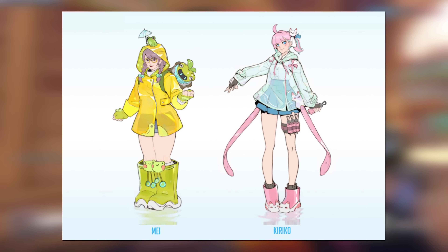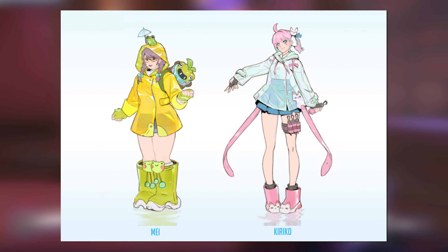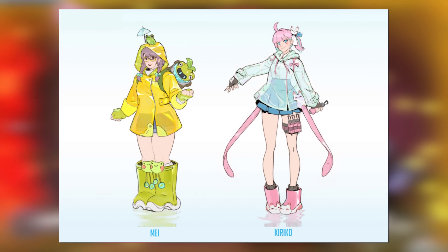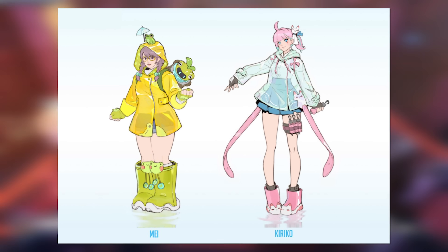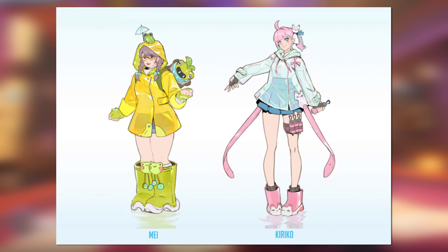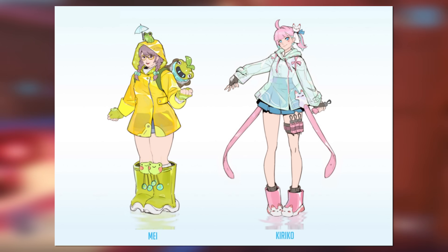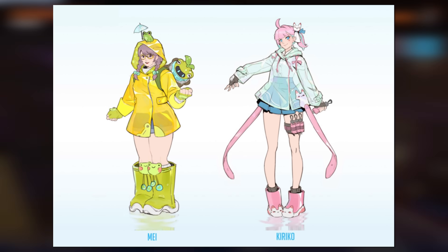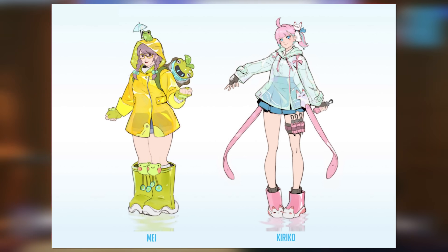Next up, we get a pair of very cute looking skins which appear to be rainwear for Mei and Kiriko. Both of them are wearing colorful raincoats. Mei very clearly has a frog aesthetic going for her, which honestly suits her pretty well. Kiriko on the right — I really like how the kunai strapped to her thigh are basically little umbrellas from the looks of it. It's a little goofy, but it fits the rainwear theme, and she even has a little fox teru teru bozu hanging in her hair, which is a fun detail indeed.